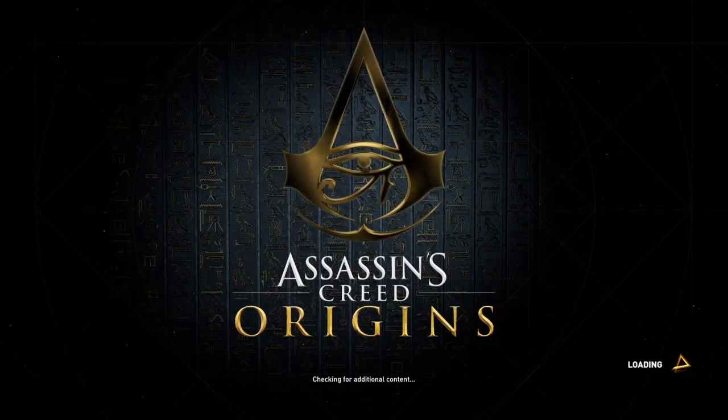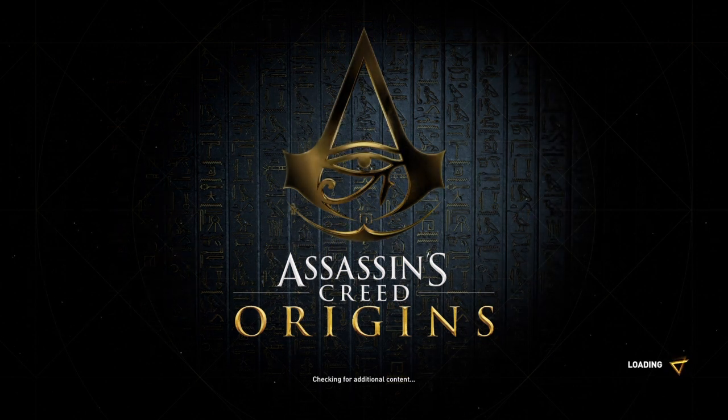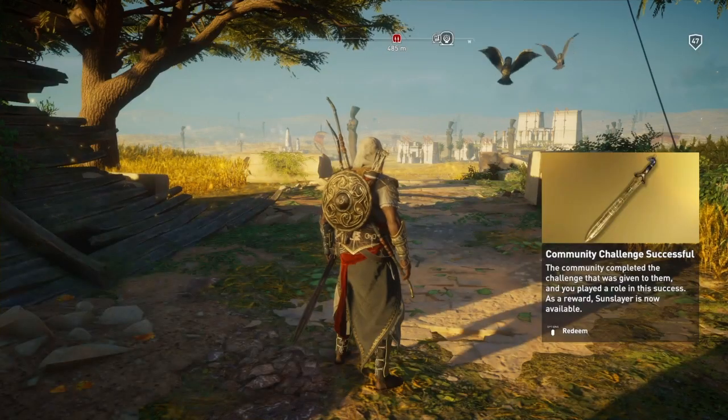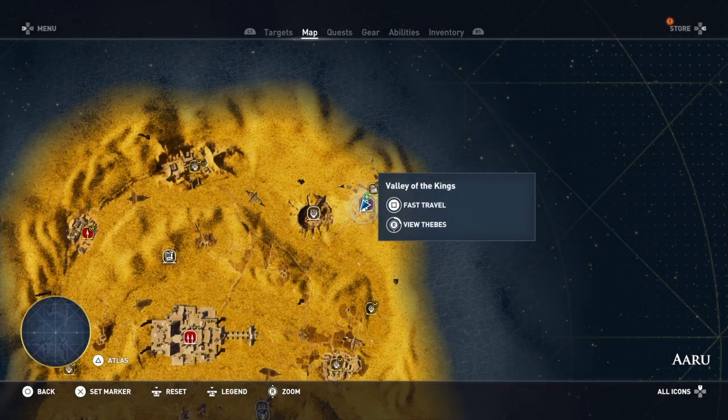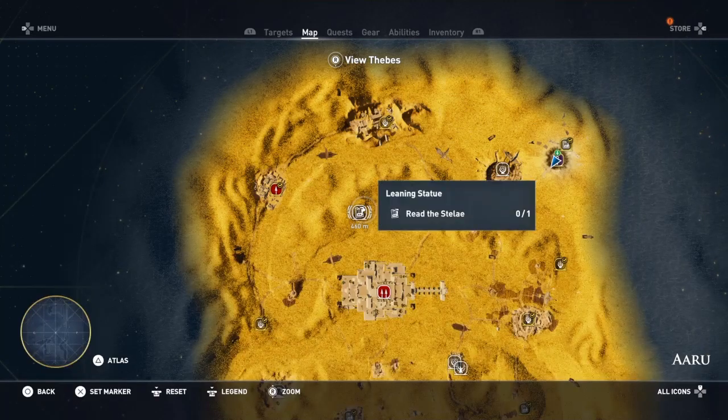Hi everybody, welcome back to my 100% walkthrough of Assassin's Creed Origins: The Curse of the Pharaohs. On this video we are going to be doing another location in Aru. This is the Leaning Statue, and the Leaning Statue is just over here.